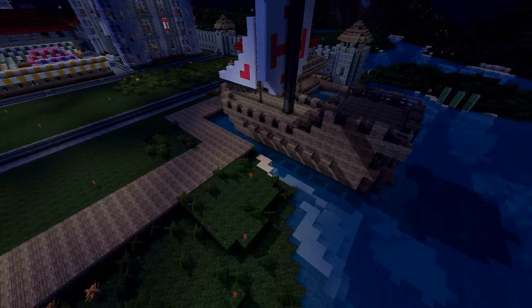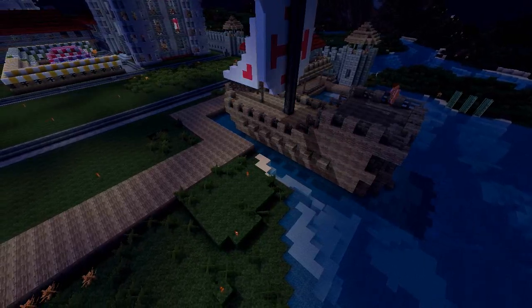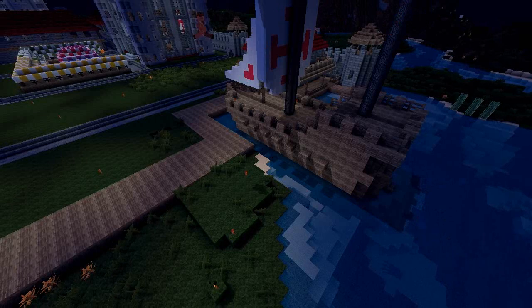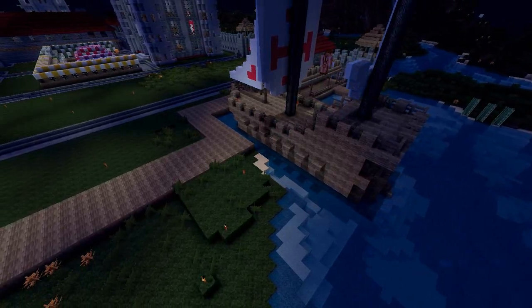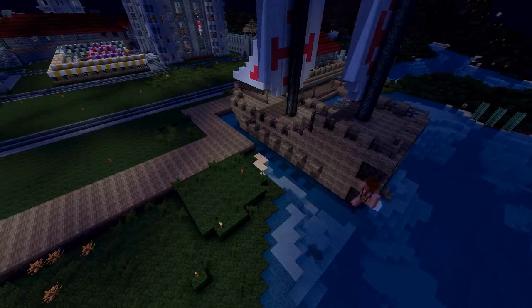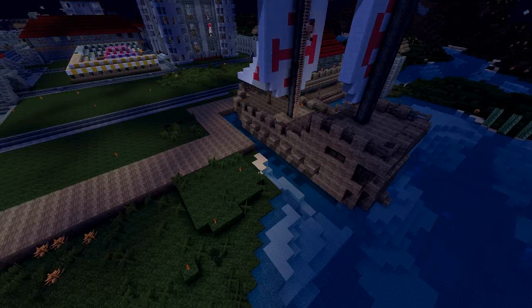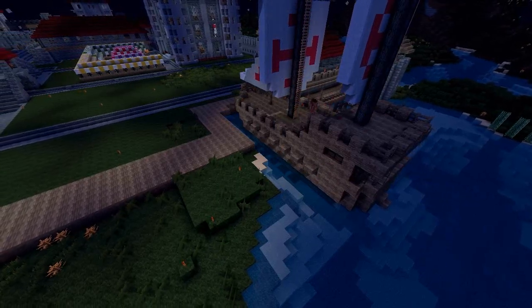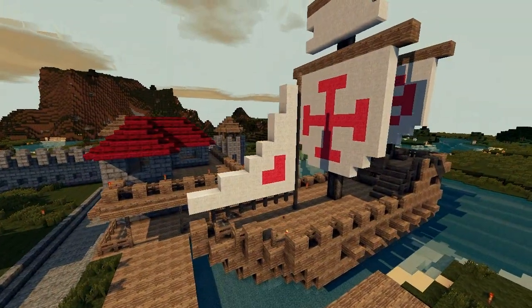Then there was one more sail to do at the back. It was slightly smaller so I couldn't have the same design as the mainsail, but I kept a similar red cross design on there all the same. I put ladders up the main mast so that our sailors could get to the crow's nest, then went around adding a bit of decoration here and there.